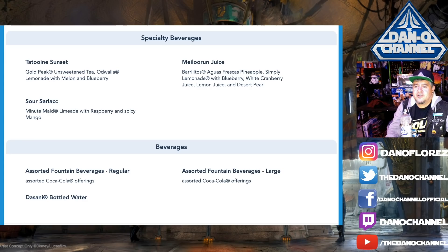Ronto Roasters also has specialty beverages. The Tatooine Sunset is Gold Peak Unsweetened Tea with Odwalla Lemonade — another Arnold Palmer — with melon and blueberry. The Melu Runjuice is a reference to Star Wars Rebels; it's Aguas Frescas Pineapple with Simply Lemonade, blueberry, white cranberry juice, lemon juice, and Desert Pear — a lot going on. And the Sour Sarlacc is Minute Maid Limeade with raspberry and spicy mango. I want that — spicy sounds good to me.